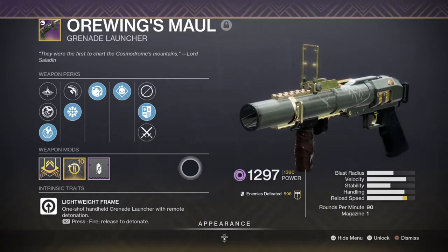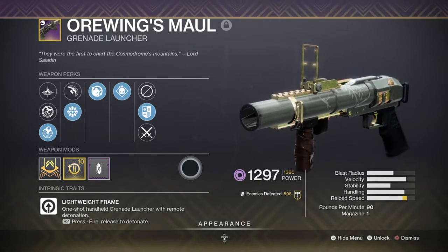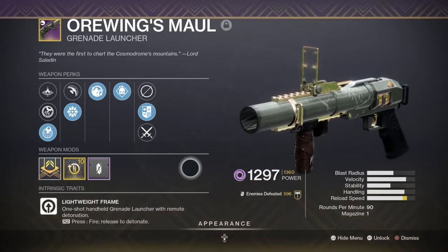The positive side of using grenade launchers is that they are the best secondary weapon for any PvE content, since the perk pools are small and their damage is very impactful. The steady stream of support you can get from them is unmatched compared to other secondaries.